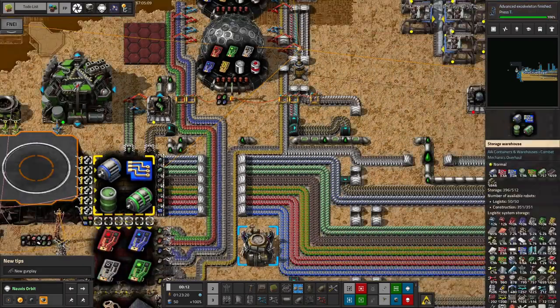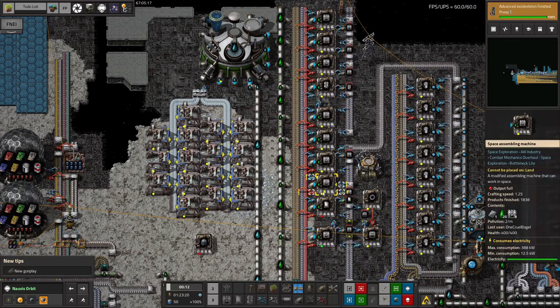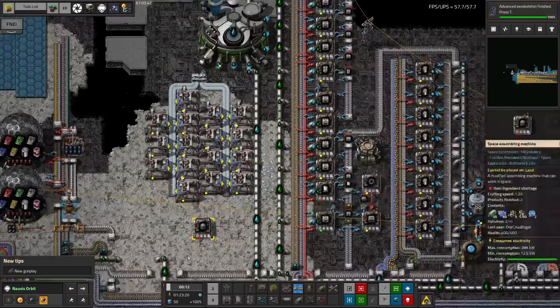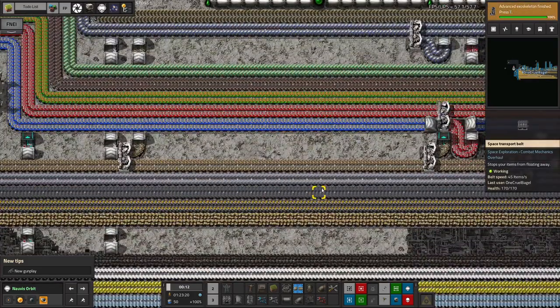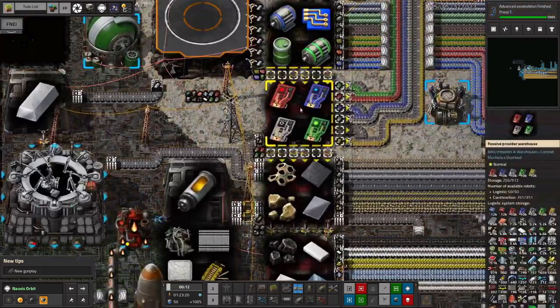We started building up a sort of limited bus system up here to build up the initial sciences. The first thing I had to do was get space belts and all the associated space belt things — splitters, undergrounds — made. Unlike in Space Exploration 0.5, you can no longer make space-y things on the ground; you have to make them in space, except for the space assembly machines. Everything else has to be made in space, which is a bit more awkward. You start off by building these things and by building the space scaffolding — this flooring you have to put down absolutely everywhere, because you can't just build things in the vacuum of space. You need something to put them on — whether that's an asteroid, space scaffolding, or a space platform. Building that up gets through enormous quantities of low density structures, steel, and heat shield tiles, so I kept bringing up more and more in the rockets. Eventually I managed to build up enough that I've now got this massive area here with my space bus going along it.